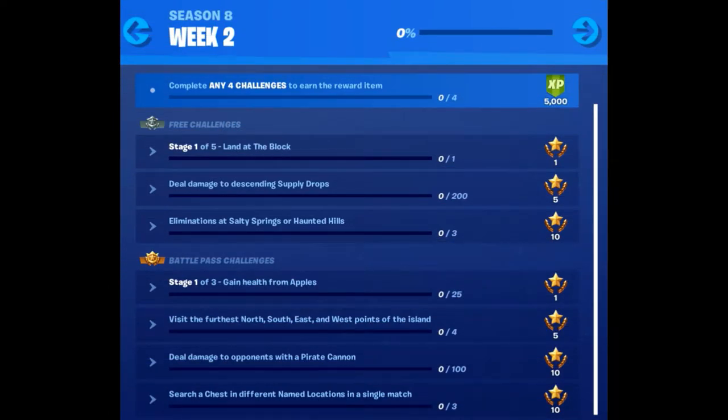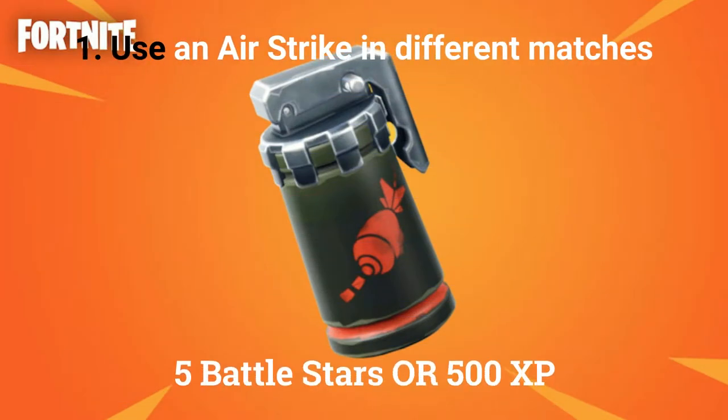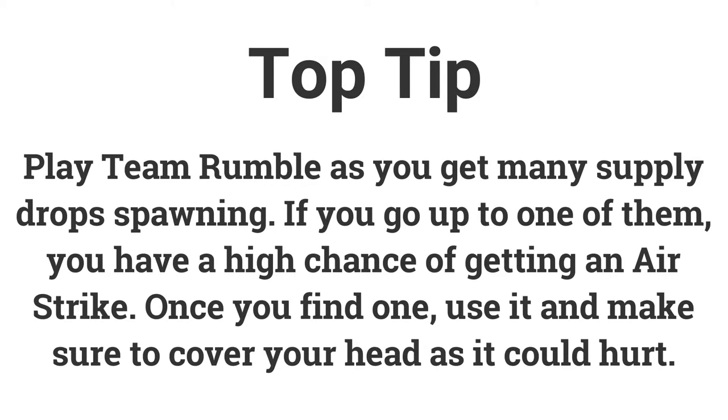Now let's go into the details of the challenges for this week. The first challenge is to use an air strike in different matches — doing this in 3 different matches gets you 5 battle stars or 500 XP. If you go into Team Rumble you will notice that lots of supply drops spawn. Go up to them and open them, and you will have a very good chance to get the air strike.